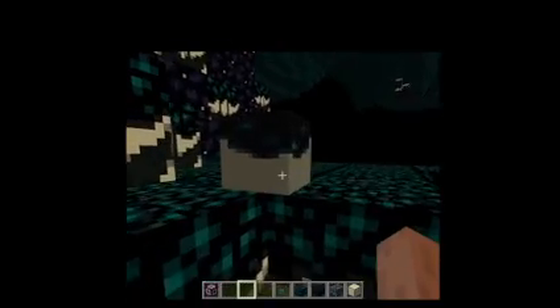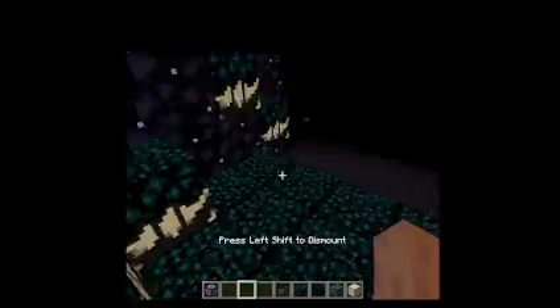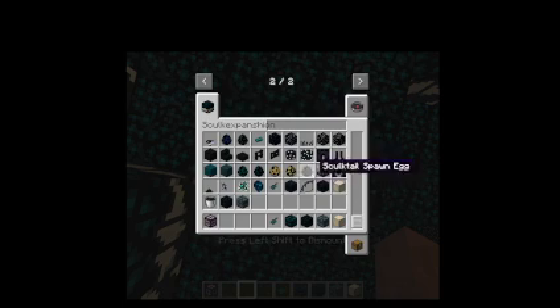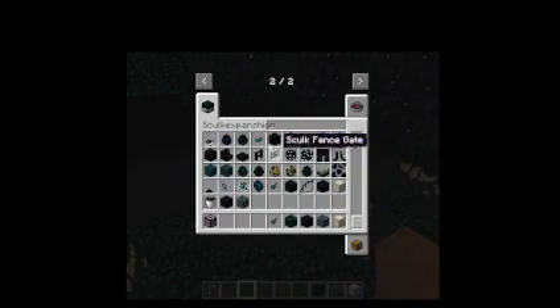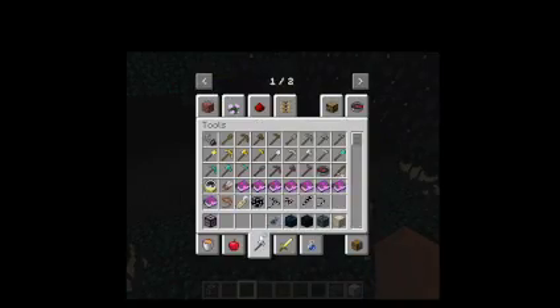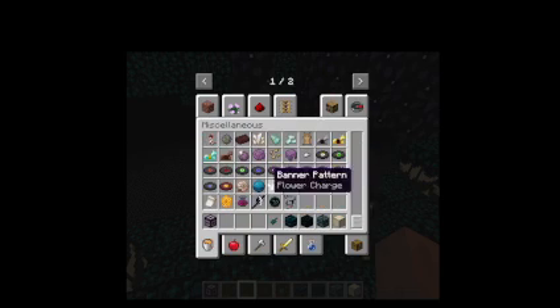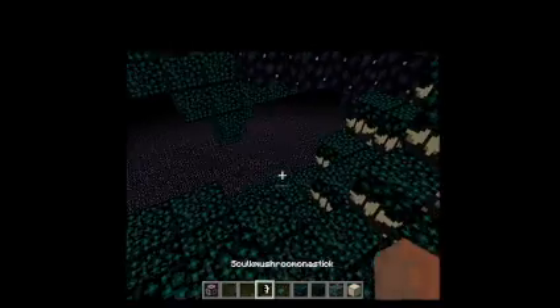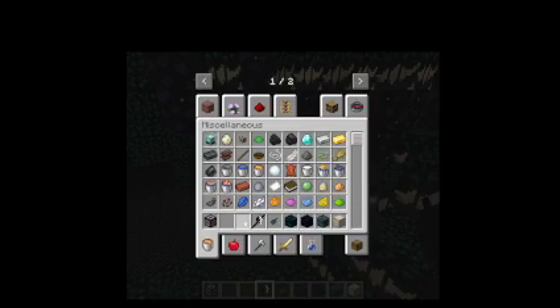And then we have this thing, which is the Skulk Cube. You can get on it — you're supposed to be able to ride it, but I will fix that eventually. This is supposed to make it move right here, it's called Skulk Mushroom on a Stick.